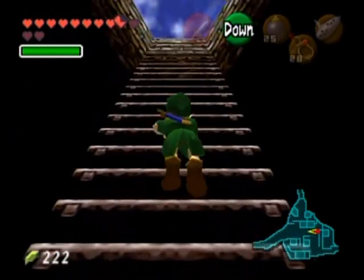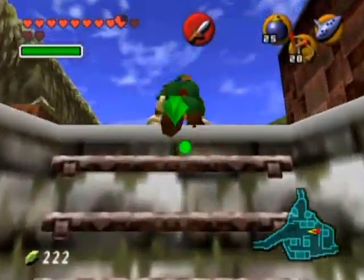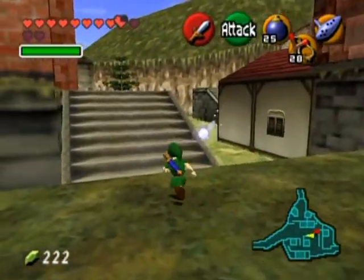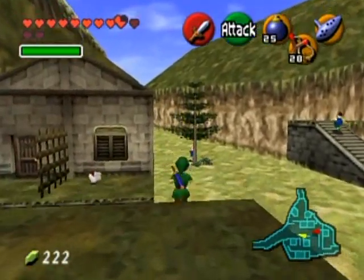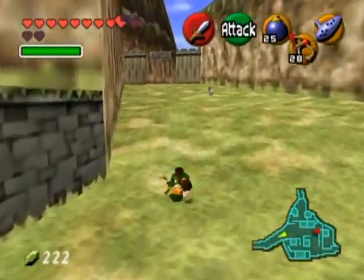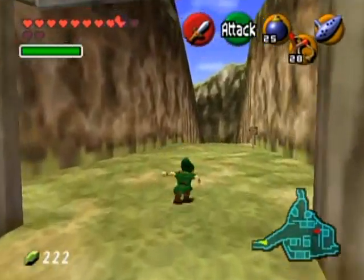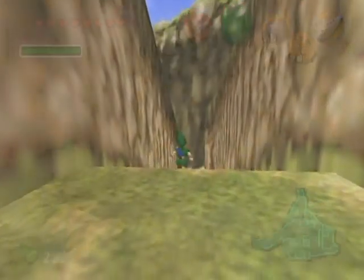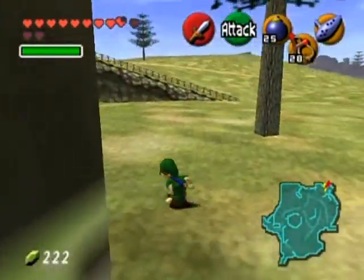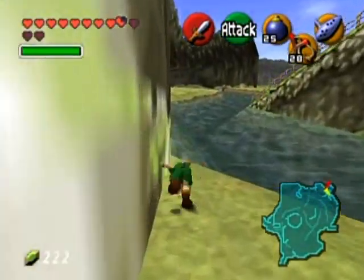We're back at Kakariko - that is the end of the dungeon. There is absolutely nothing more to explore. I got all the Gold Skulltulas, got the dungeon item the Lens of Truth, and now I can go back over to Lord Jabu Jabu. I should go back to Hyrule Castle and play the Song of Storms at the courtyard to unlock the area and get a Skulltula there - but that's on my way back to the Temple of Time anyway. So I'm going to go over to Jabu Jabu and get that Skulltula in the mysterious room I couldn't figure out without the Lens of Truth.